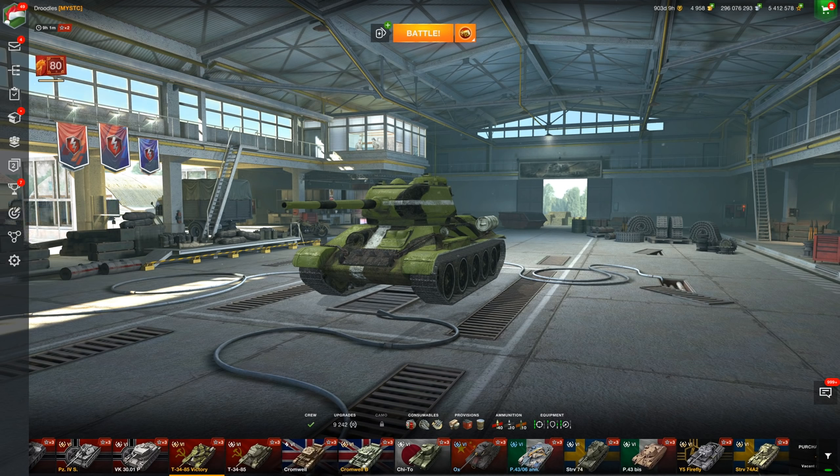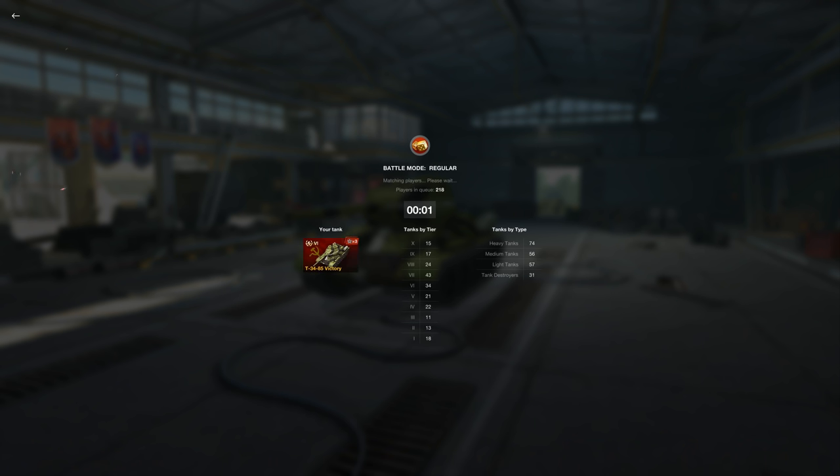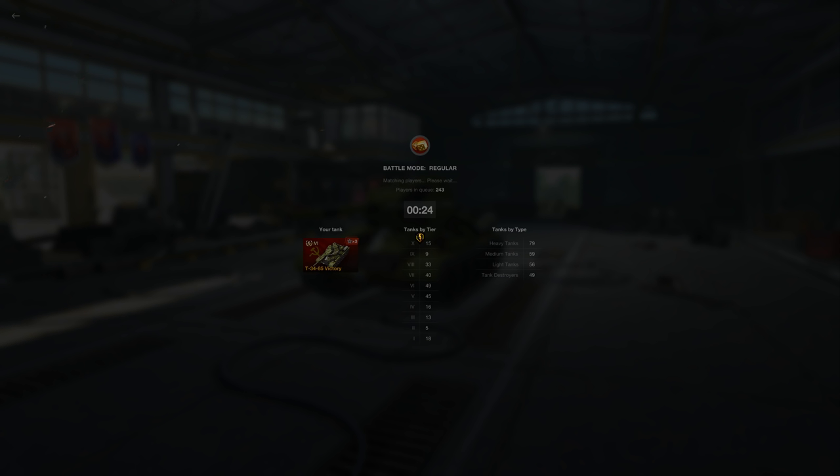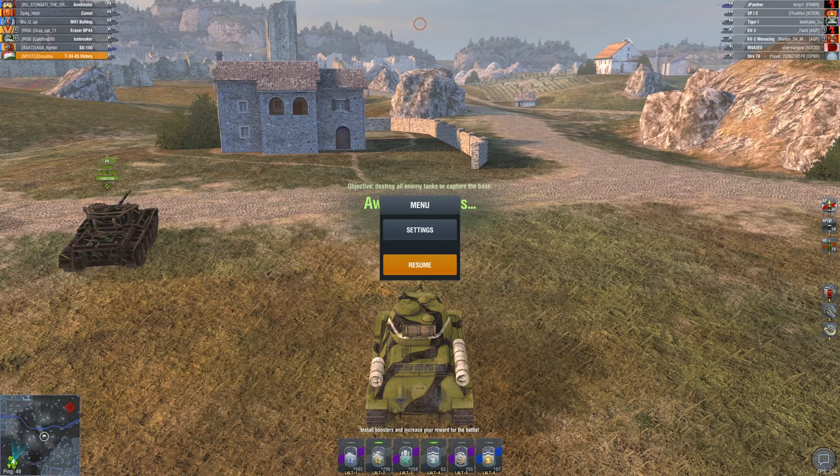There's about a 50 percent gap between the two vehicles, so I figured why not do a game in the T-34-85 Victory, see how many credits we get, and then compare that to the Cheeto. I'll be making sure to turn off my credit boosters on both battles, because credit boosters give a variable amount of credits and I honestly don't know how they calculate it. Here we are loading into the first game — we've got the SP1C against us.